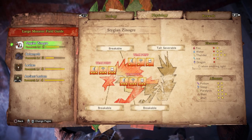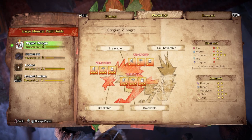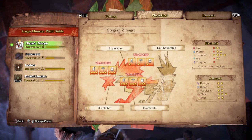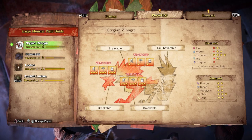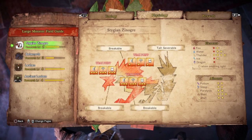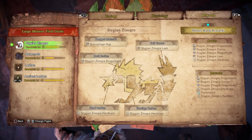So when it's emitting light — basically when it's doing all that red glowing — it's going to be vulnerable to Thunder, one-star weakness to Thunder otherwise. That's interesting. As you can see he's not really weak to anything, but a good choice is also Blast weapons. I do remember that now.